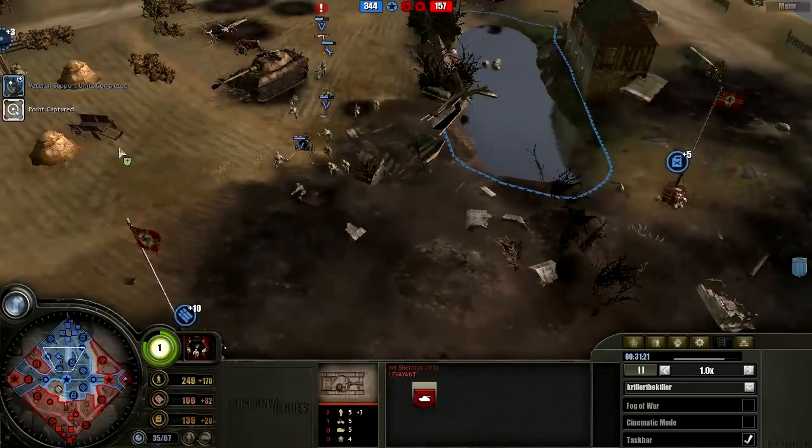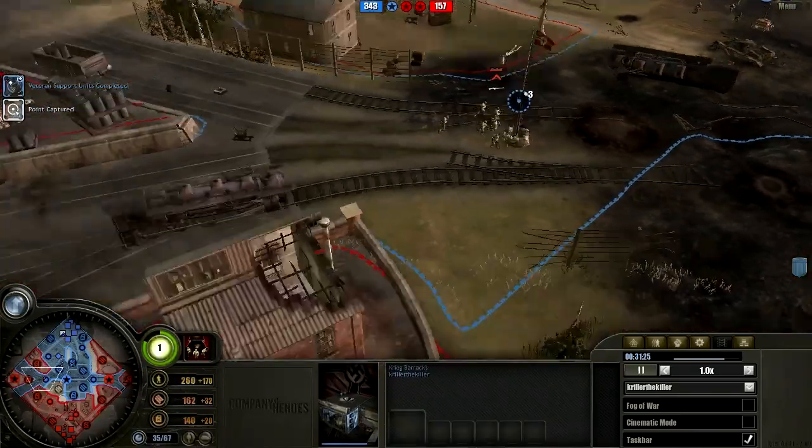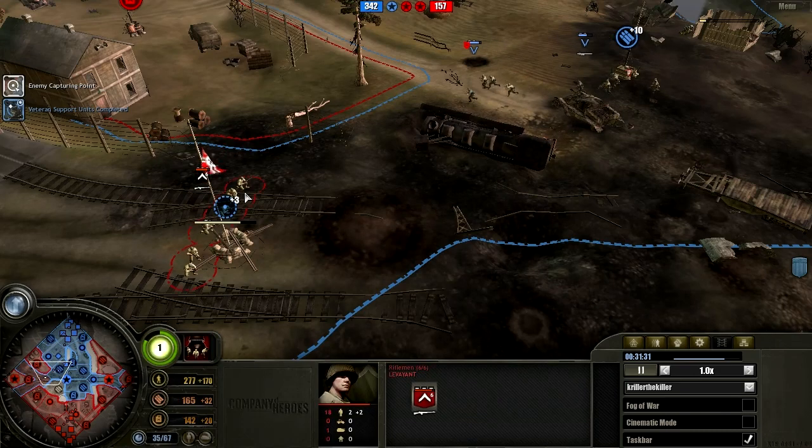He should really try and move up the King Tiger — maybe place it somewhere here in the middle so he can fight at both fronts for the victory points right here, and drain the victory points.